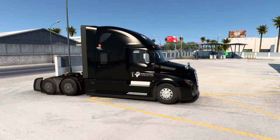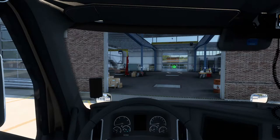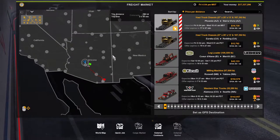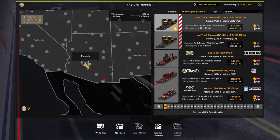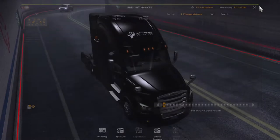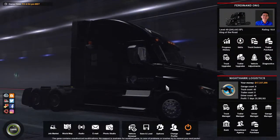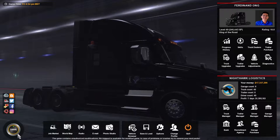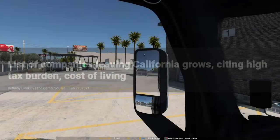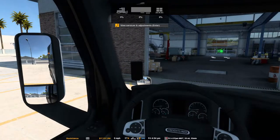We're going to be doing a special transport today of what I believe is a haul truck chassis. This is going to be from Phoenix, Arizona all the way to Sierra Vista. We are operating Nighthawk Logistics, based out of Arizona — it used to be based out of Los Angeles but we've moved to Phoenix for business reasons.